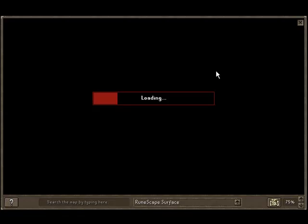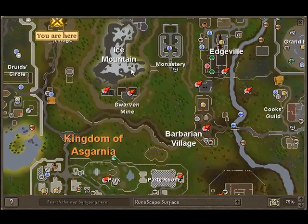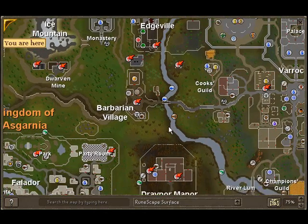You can either go to the Grand Exchange and buy them, or you can go and get them yourself. I went and got them all myself because it was taking too long at the Grand Exchange to buy them.